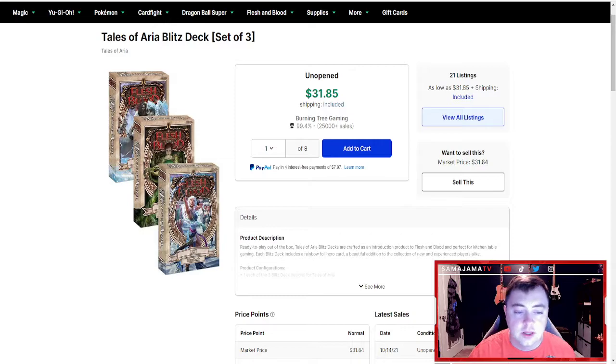The good thing about Blitz is Flesh and Blood makes what's called Blitz Decks. These are from the new Tales of Aria set, and in Monarch they made four Blitz Decks, one for each hero. Each of these Blitz Decks runs from $10 to $14 and it's a completed Blitz Deck out of the box. So you can take the Lexi Deck, open it up, get all the cards, and start playing right away. And one thing I like about the Flesh and Blood Blitz Decks compared to a Magic Starter Deck or any other TCG Starter Deck is these decks are actually pretty decent — they're not horrible.